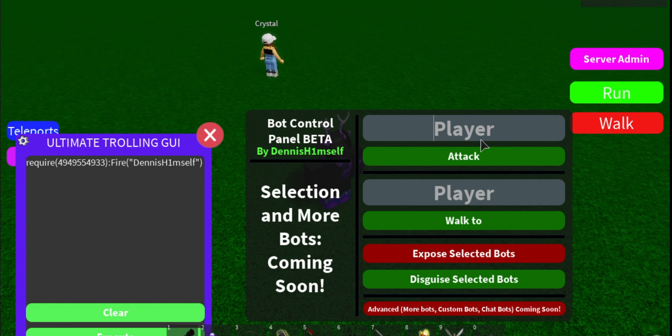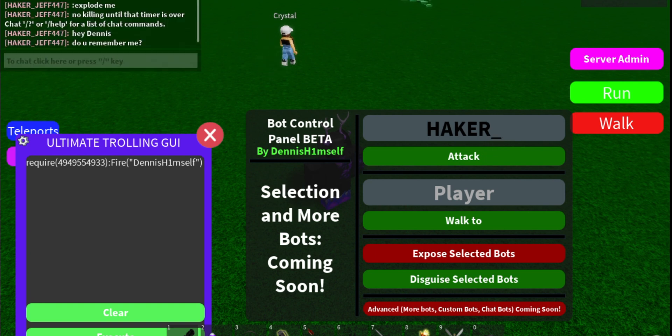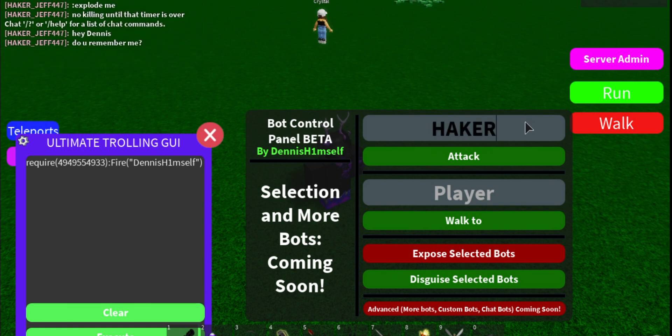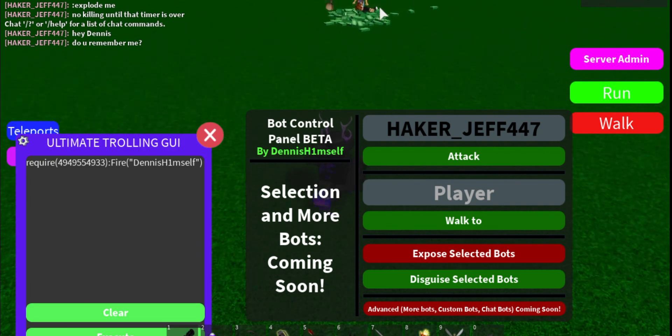So what I'm gonna do is have it kill this person. You have to put in the full username of the person — Hacker_Jeff447. So now it will get a knife and kill him, as you can see.